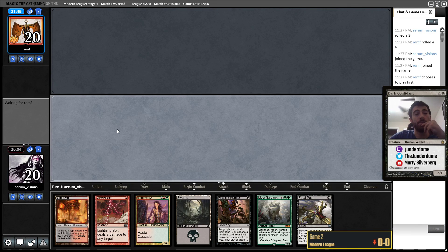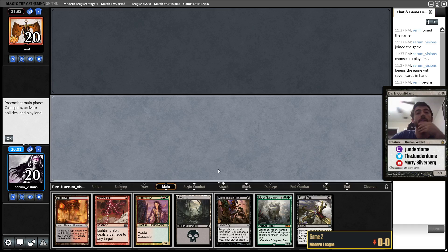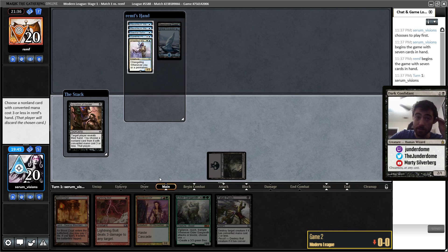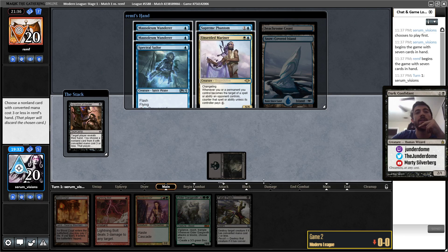I guess this is a keep. I'll play Swamp on one, cast Inquisition. I could shock Blood Crypt because that might better disguise the removal next turn. I'll just play the Swamp — not overthink it too much. They're playing an Unsettled Mariner. That one's kind of scary. They've got Mausoleum Wanderer, Mausoleum Wanderer, Spectral Sailor, Supreme Phantom, Unsettled Mariner — this hand's quite good. I think I'm just going to take the Mariner; that's the thing that's most annoying. I've got my cheapish removal for the first few spirits.